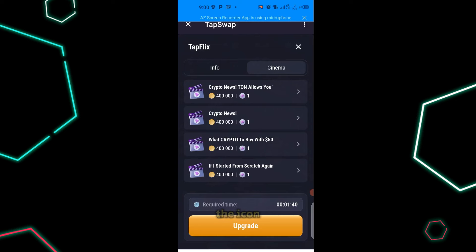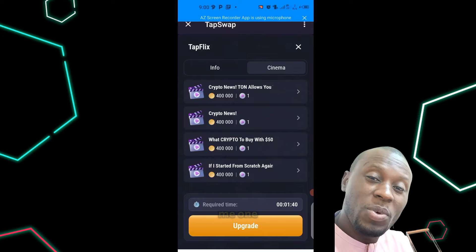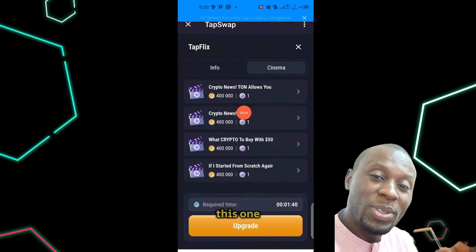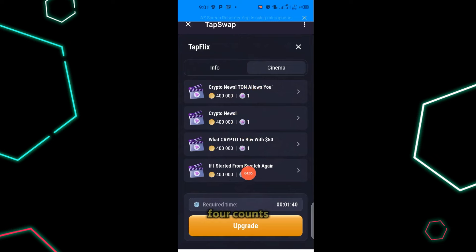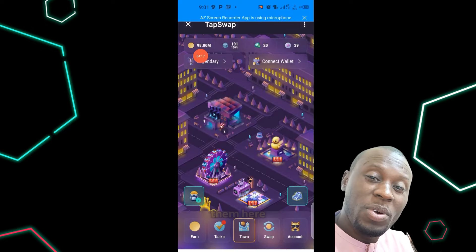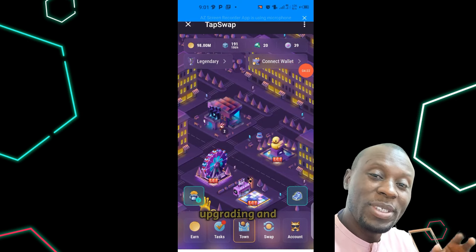Inside each building icon you can see the associated cinema videos. For example, crypto news can give you 400,000 coins, and individual cinema videos each give you one count. So I have about four counts here. If you have not been watching the cinema videos, it is high time you begin, because you will need those counts for buying and upgrading buildings.